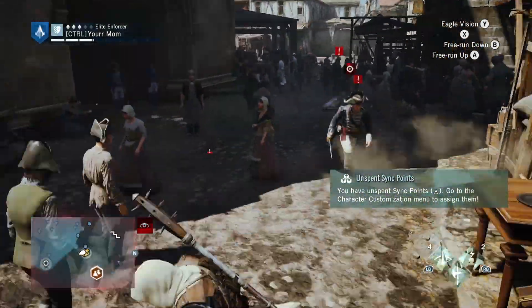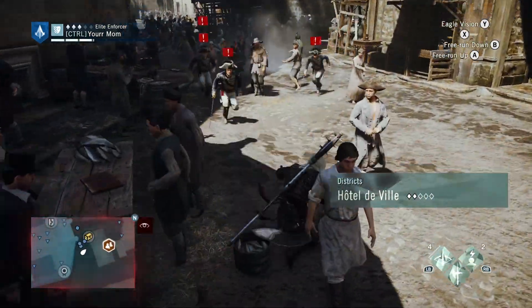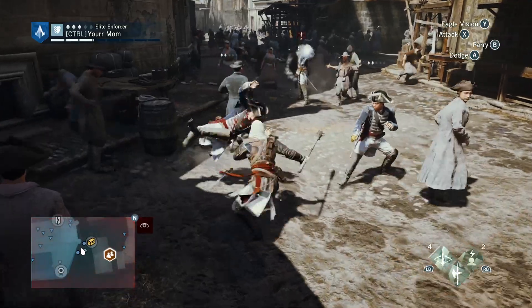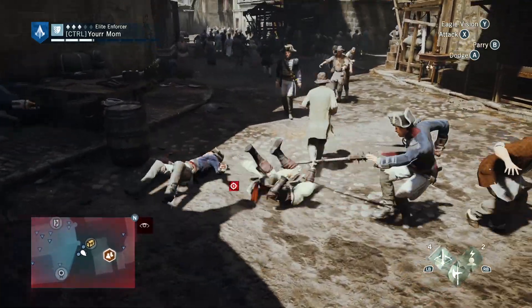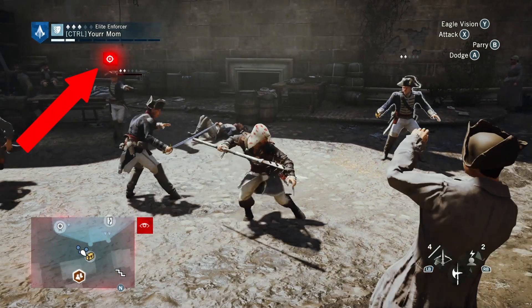Next up on the list is dodging when you see a shooting icon above an enemy's head. In previous AC titles, you could use enemies as human shields, however in Unity this option was taken out to make the combat system a lot harder. Anyways, back to the shooting icon — when it turns completely red, this indicates the enemy is about to shoot at you.